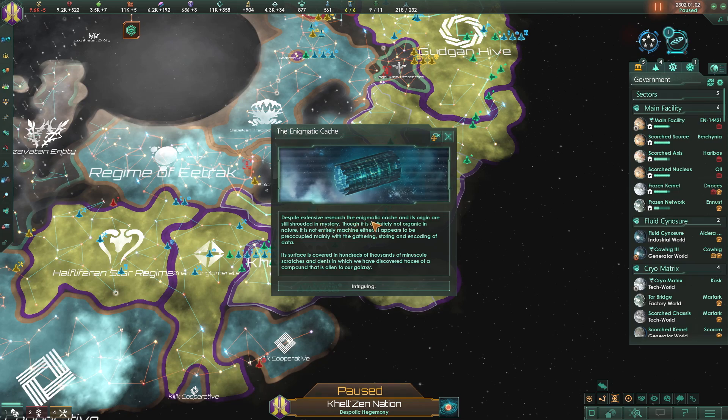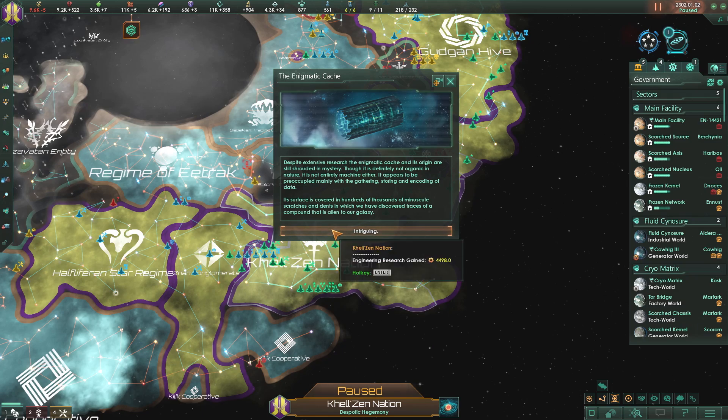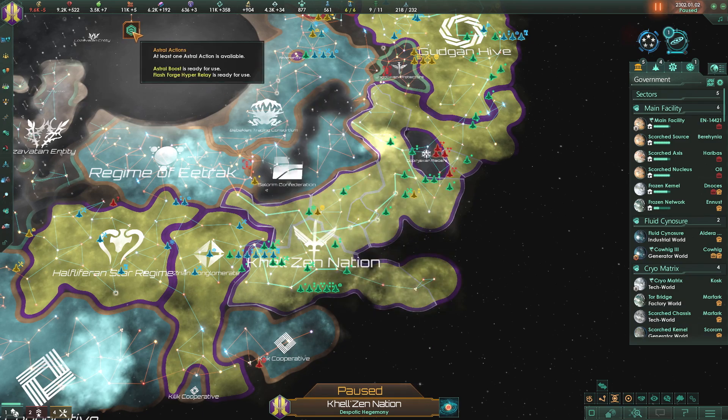Enigmatic Cache result: despite extensive research, the Enigmatic Cache and its origin are still shrouded in mystery. Though it is definitely not organic in nature, it is not entirely a machine either - it appears to be preoccupied mainly with gathering, storing, and encoding data. Its surface is covered with hundreds of thousands of minuscule scratches and dents in which we discovered traces of a compound that is alien to our galaxy. We got some engineering research done there.